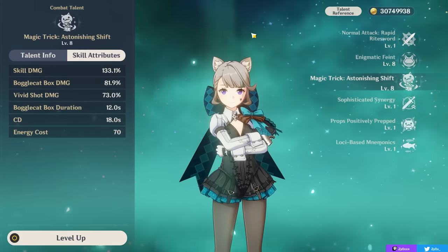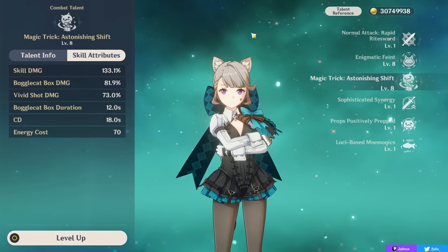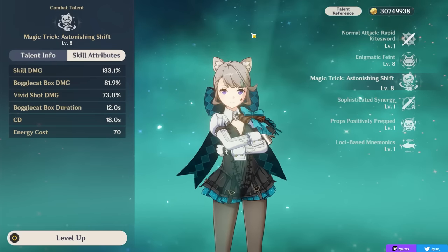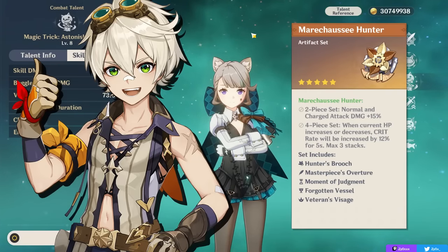Do note that this Elemental Burst does not snapshot, meaning that if any of your buffs expire throughout its duration, the burst will also get worse, giving it a bit worse synergy with supports like Bennett or the Maréchaussée set, which we'll cover later in the video.